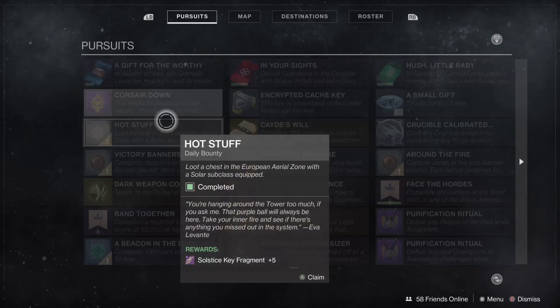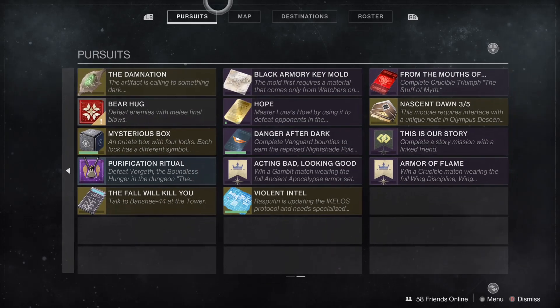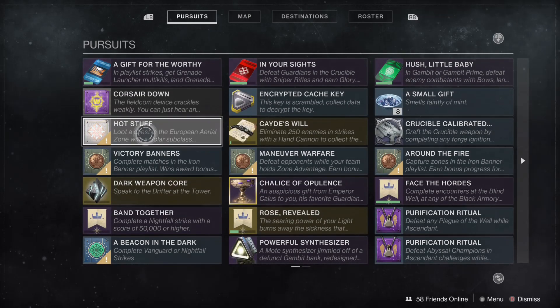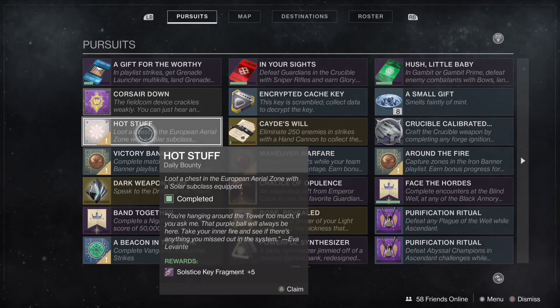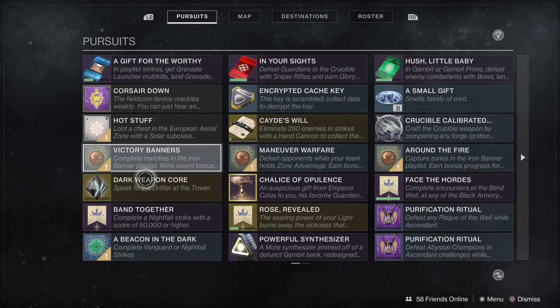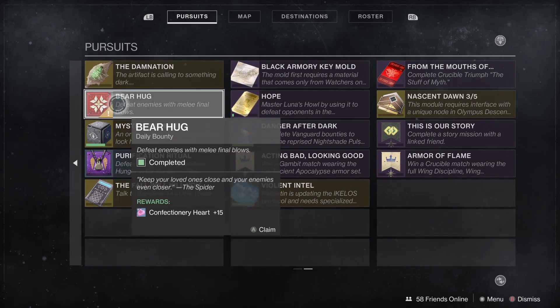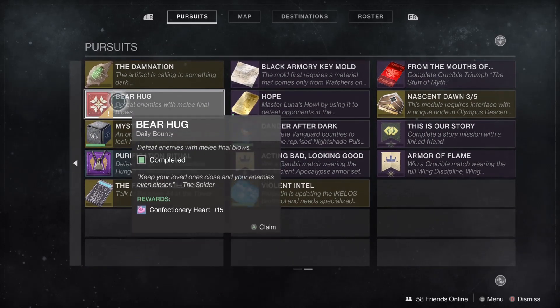Blue-Eyed Freak asked if we can hold Solstice packages into Shadowkeep for 2.0 armor. Solstice key fragments and packages will expire on August 27th — so what's the point? The goal is Solstice 2.0 armor with random stat bonuses instead of that curated gunsmith one.